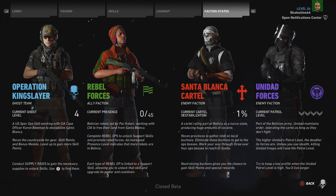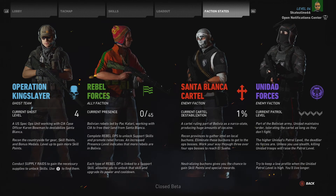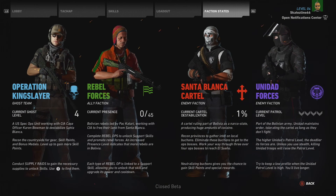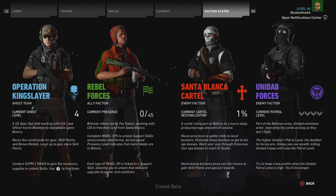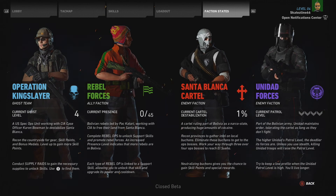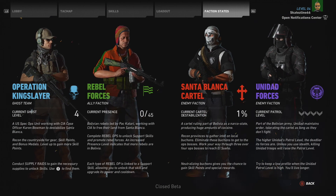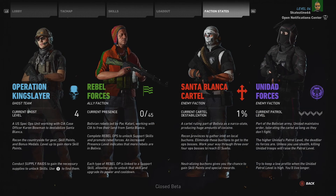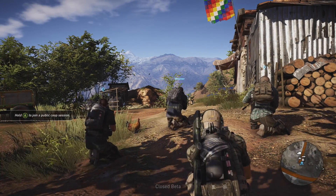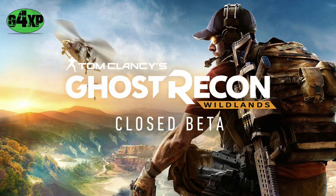And finally the faction stats — you can pause the video and read through these. There are different factions both on your side, which is the rebel forces, and then the enemies: the Santa Blanca Cartel and Unidad forces. Not a lot to that, pretty straightforward. If you've played Far Cry or Assassin's Creed or any open world games, these menus will be pretty familiar to you. I think there's a nice mix of options that should keep you busy for a while. So thanks for watching guys — leave a comment or a like down below, don't forget to subscribe and I'll catch you later.